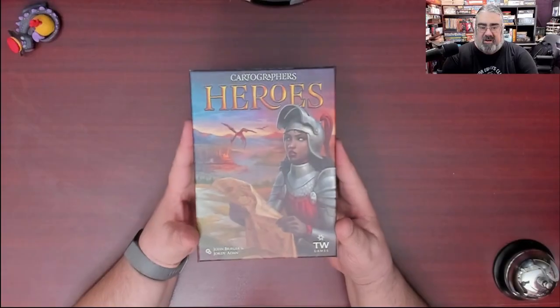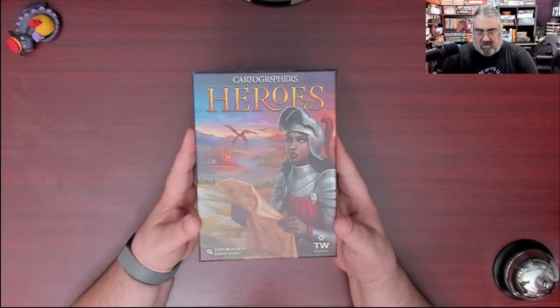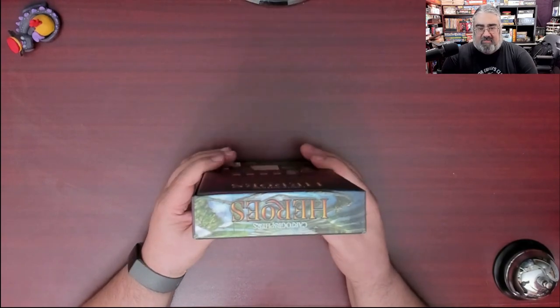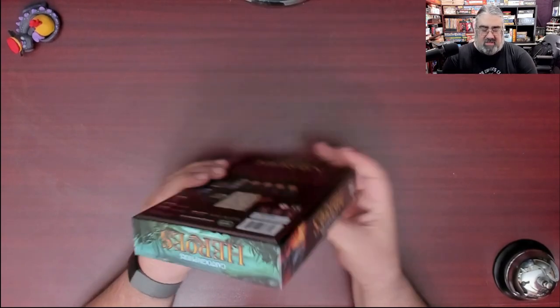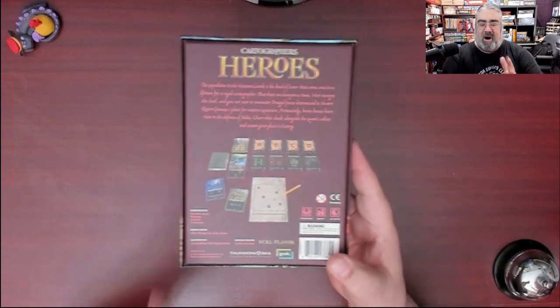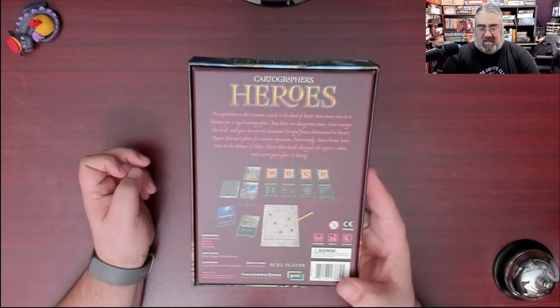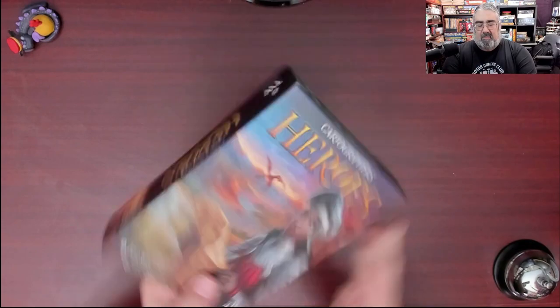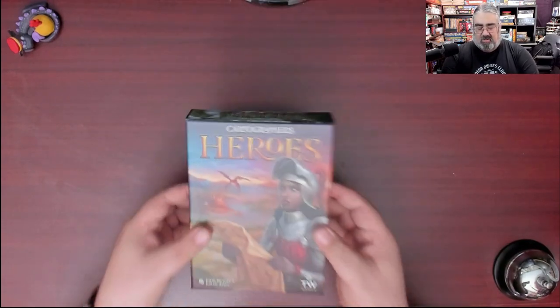I have not seen what's in this box until now, so we're going to cut it open and you get to discover it with me. Here you have the box for Cartographer's Heroes — I've cut the shrink off. It's a nice small box and from what I hear the game packs a lot of punch. There's not a lot of pop on the back cover here; I think they were going with people who already know the series or the company. But that front cover is pretty cool. We're going to open this up.